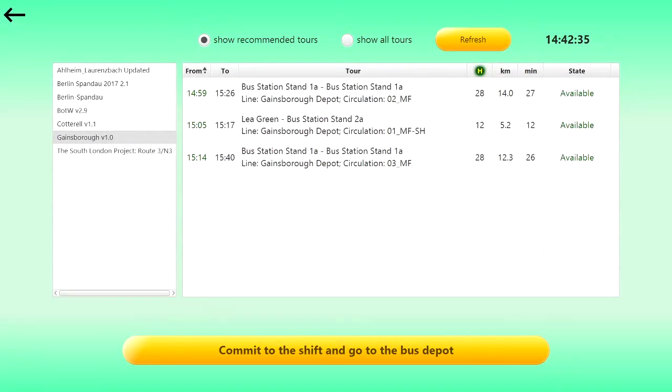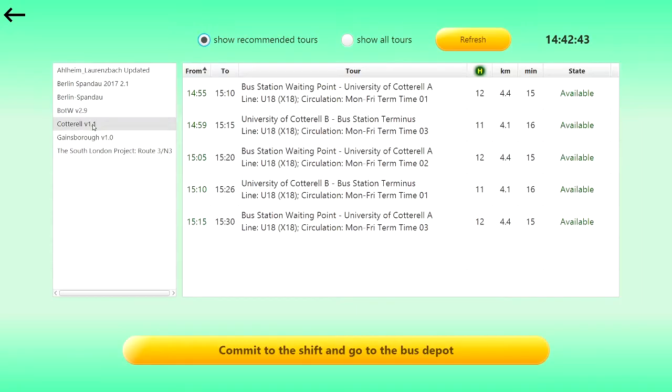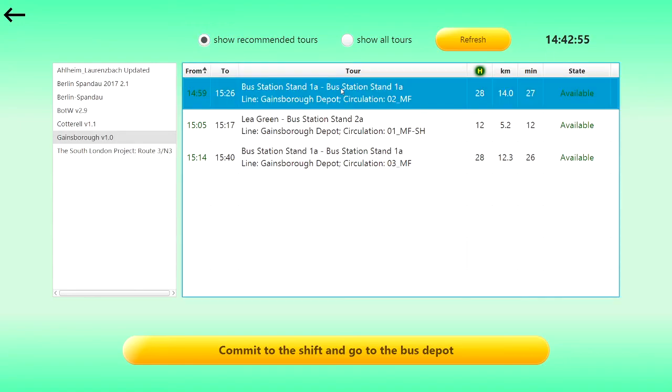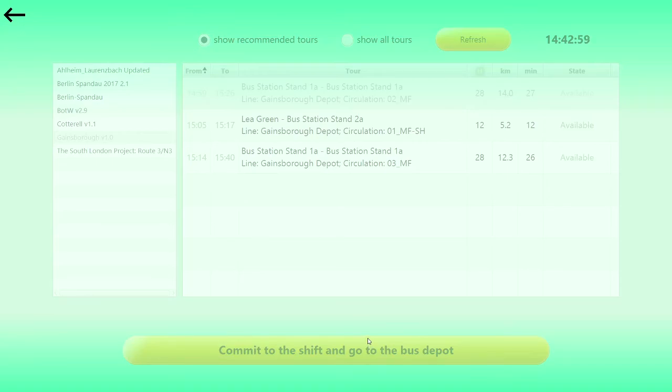Welcome back to the channel, my name is Inside a Gamer and today I'm bringing you another episode of OMSI 2 BCS Manager. Yesterday we did a little tour for you guys so you could see what it was all about. Today we're going to be trying out Gainsborough. We've got a couple of options — the bus stand 1a to 1a circulation 2 — so we might as well take that. Let's commit to the shift and go get our bus.